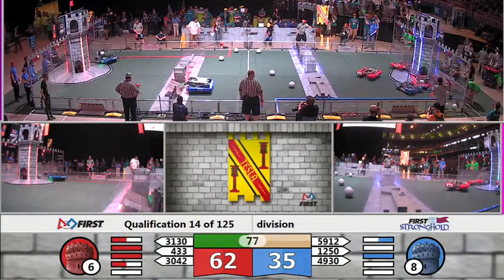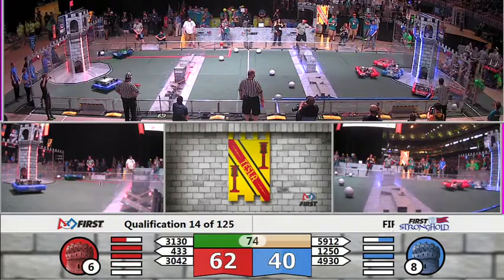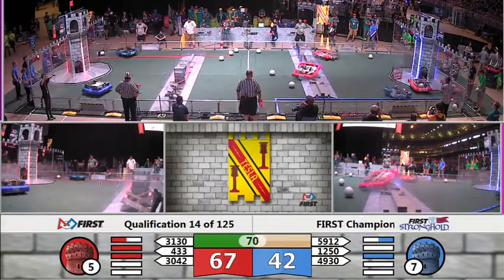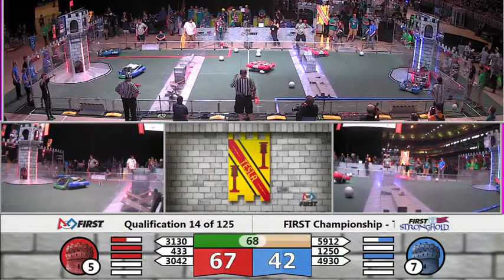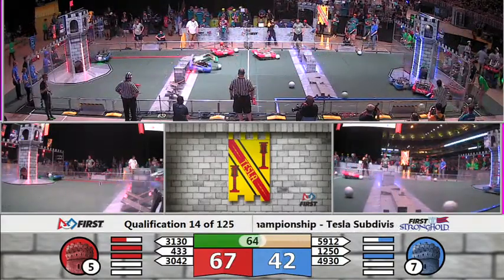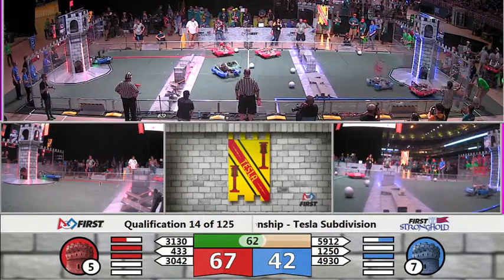Two red robots over by the blue goal — 32-42. Trying to roll one in, but it rolls out. 31-30. Getting in position, but some heavy defense being played. They try to throw one up and it bounces off.